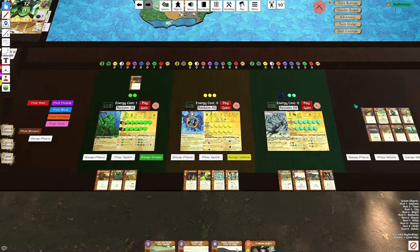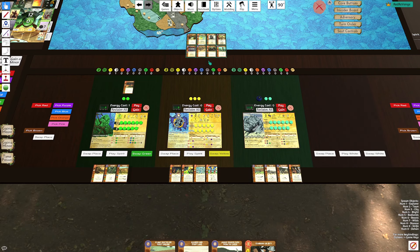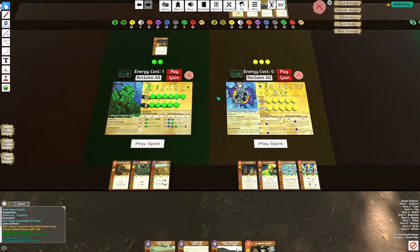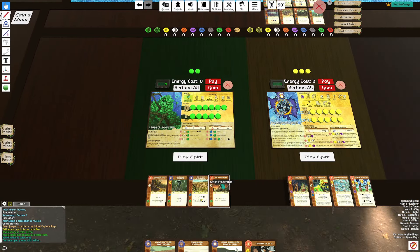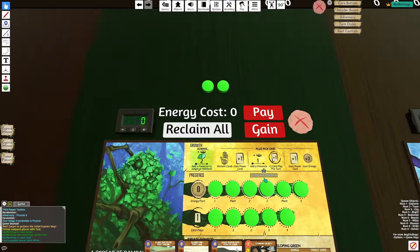Let's talk about Green's build. The build I like doing with Green to enable Gift of Proliferation: I'll choose the G3 on turn one, going from the top track.